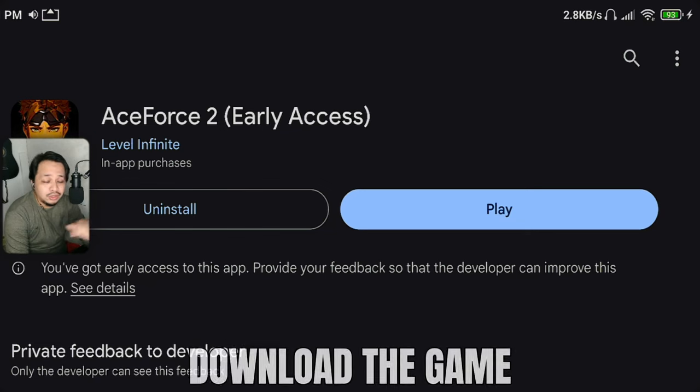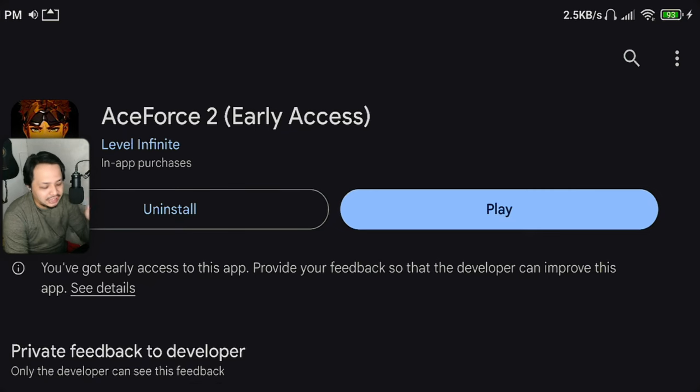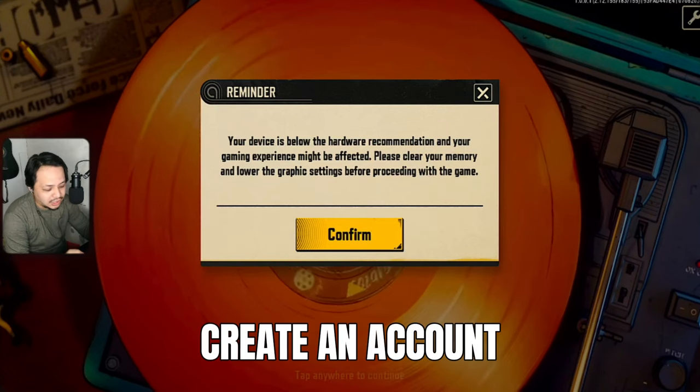Download nyo lang. Pagka-download nyo, pwede nyo na patayin yung VPN. And then, pag nag-login kayo, login na tayo. Let's play the game. Pag-login nyo, ang bubungad sa inyo, gagawa kayo ng account.